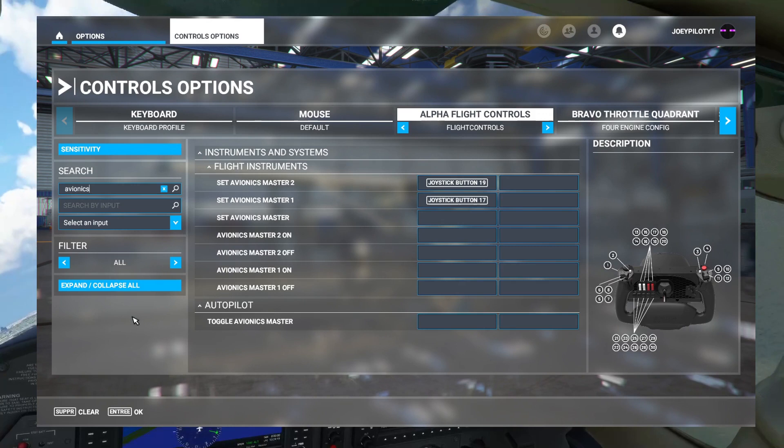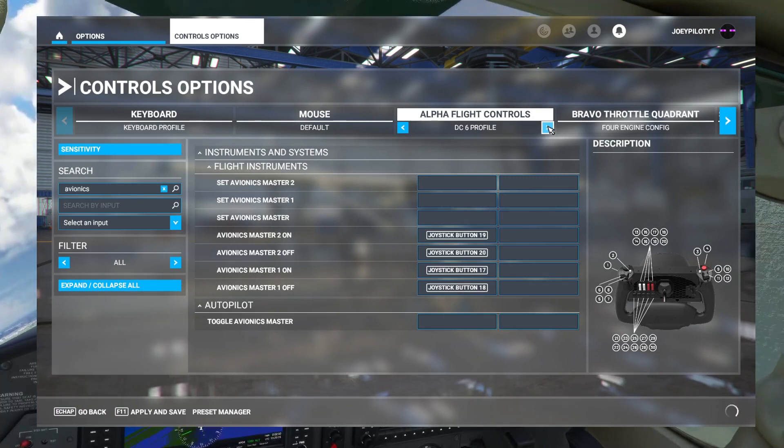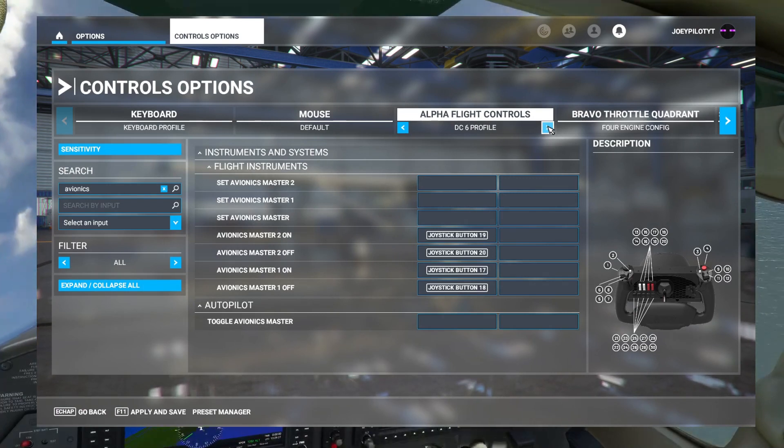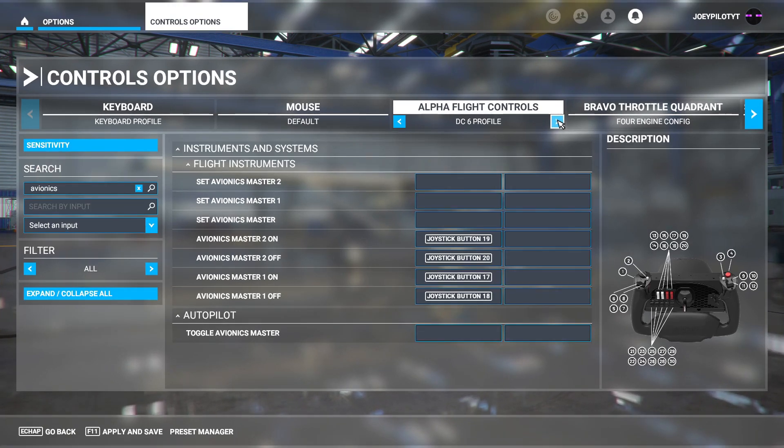By default, if you have the Honeycomb Alpha controls, this is the way the avionics switches are set up. And this is the way I have them set up now, which seems to resolve the avionics problem in all aircraft. I recommend you look into your settings if you're having the same problem and see which control bindings are used for the avionics in your setup.